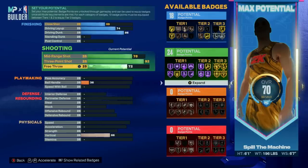We put free throw to 74 because that's what we had left over after the build was complete, and it should be plenty to consistently make your free throws at a 90% clip or better.